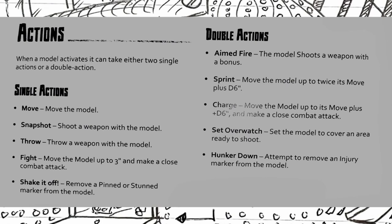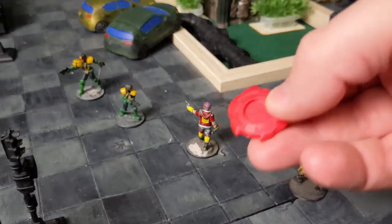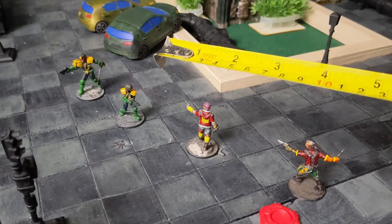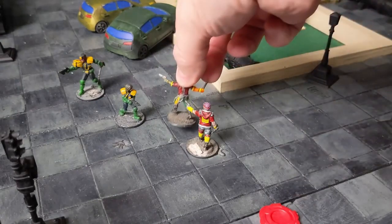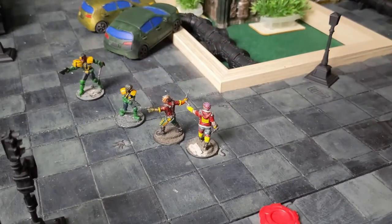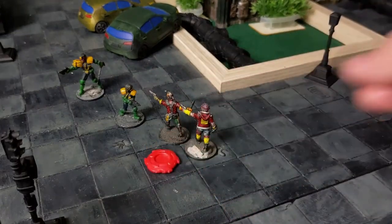Single actions: you can move your model, snapshot, throw a weapon, fight, or shake off. Double actions include aimed fire, sprint, charge, set overwatch, and hunker down. Move is the most common action — it makes you move your model up to its full move stat in inches. Most models have around a four or five inch move. You can move in any direction, turn your model as many times as you want to weave around barricades, and move through friendly models without a penalty. Terrain will have an effect on your move, but that's a later video.